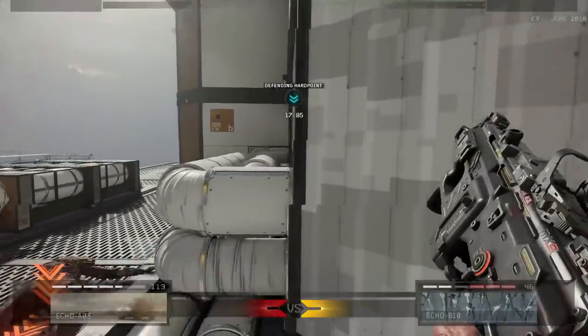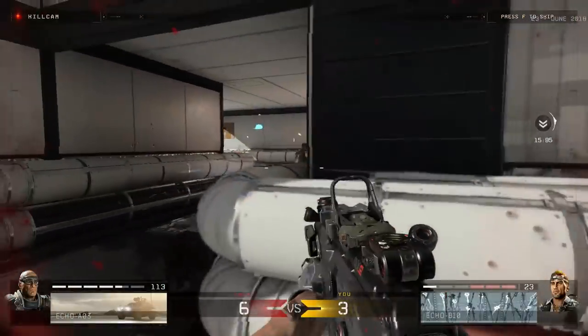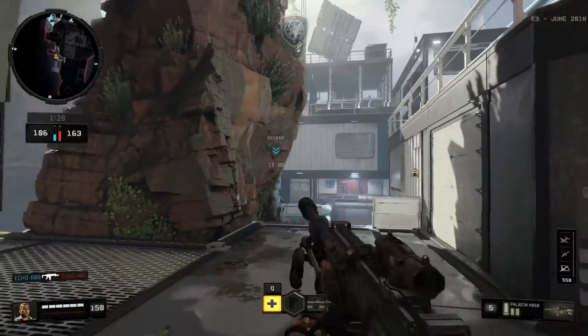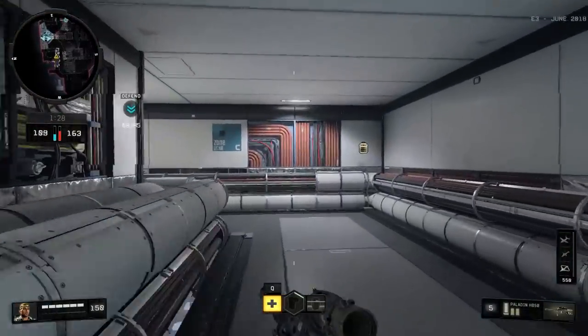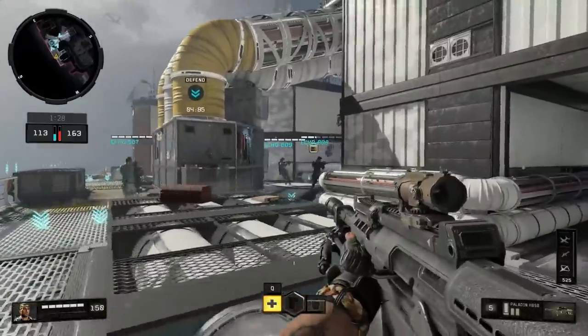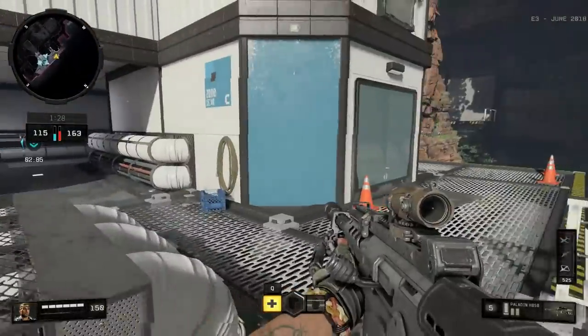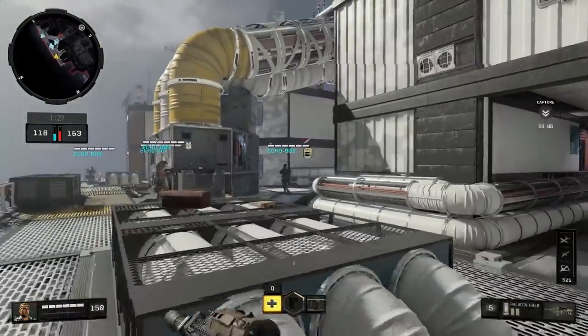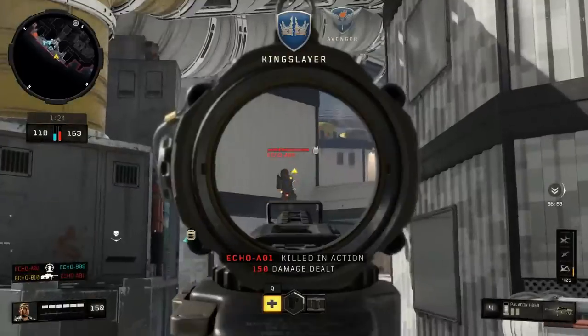The stutters would also cause my inputs to screw up for a little bit. I noticed it primarily on the mouse because that's just the most sensitive thing. It's similar to just having a stutter or freeze in any other game — when that happens, your inputs go crazy and your aim gets thrown off. That was not fun at all. This is not a strong showing for Black Ops 4 PC at E3.